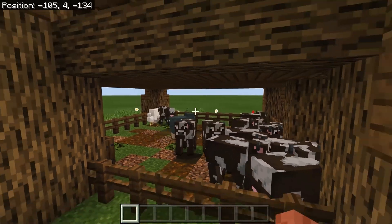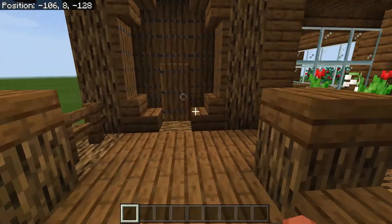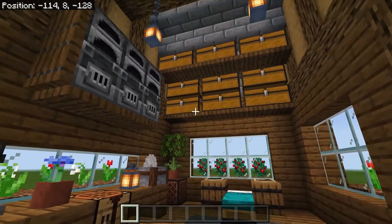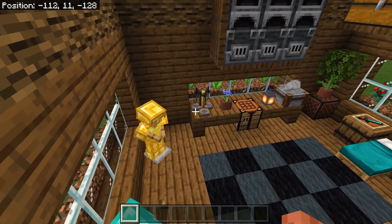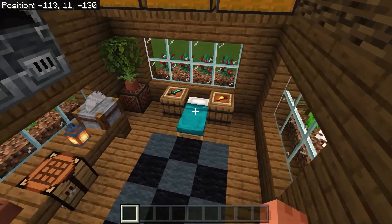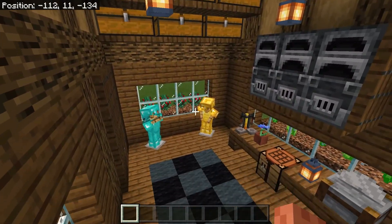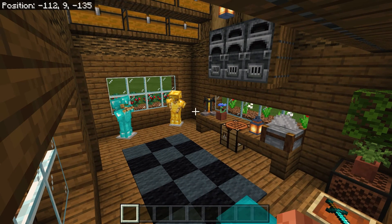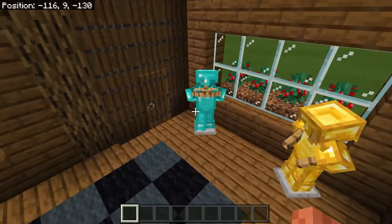It's pretty spacious for a starter house. Inside, I'm not going to show the actual tutorial of how to do the interior, but there's plenty of space for storage, furnaces, crafting table, brewing stand, a bed, and some extra decorations. This just gives you an idea of how you can use the house in your own world.